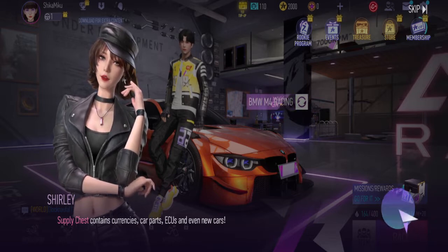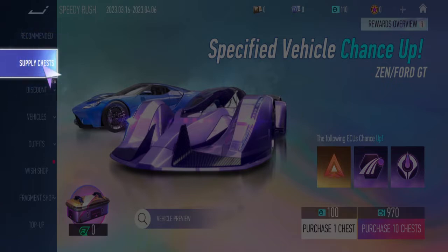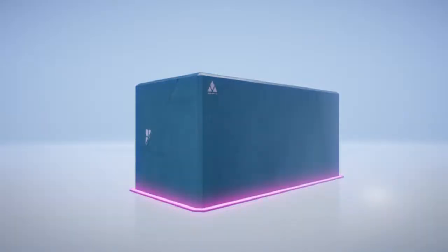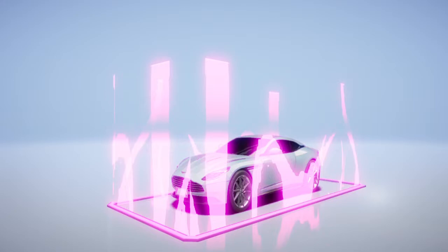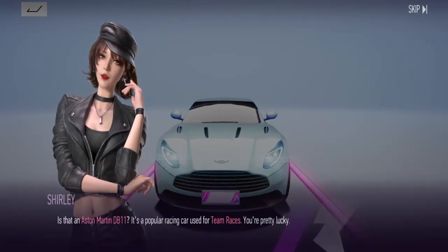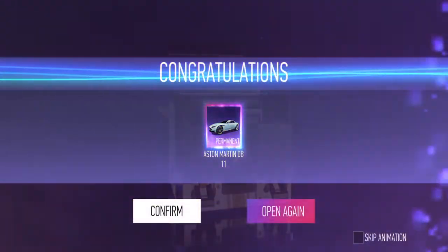Currencies, car parts, ECUs, and new cars. Purchase one - and what do we get? First chest. Oh, we actually got one - I'm pretty sure it's a guaranteed get on the first one. Is that an Aston Martin DB11? It's a popular racing car used for team races - Aston Martin. You're pretty lucky! Team race is one of the more prominent events of Speedfest. Match different vehicle types to release ultimates more frequently. Permanent!